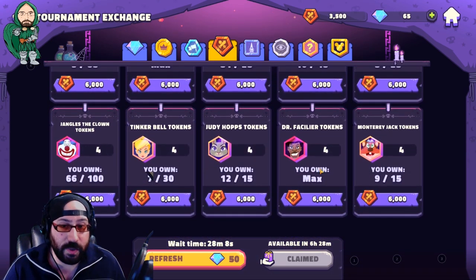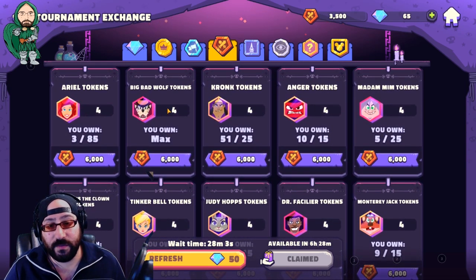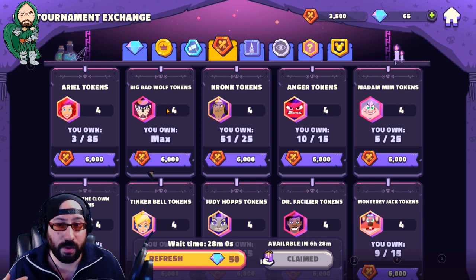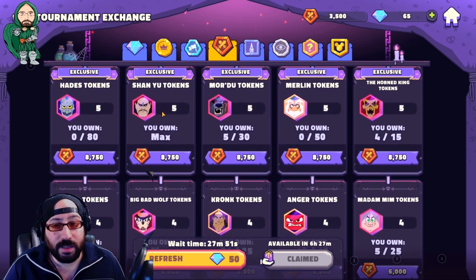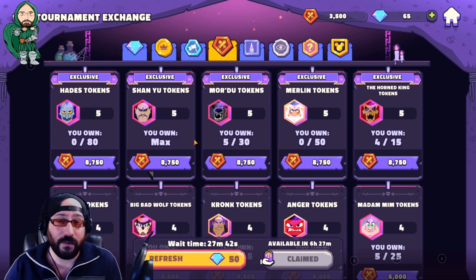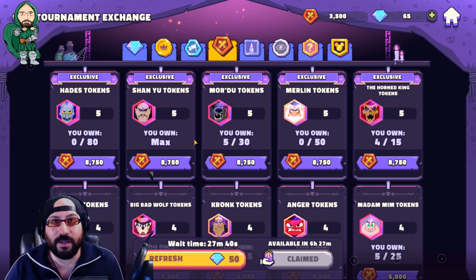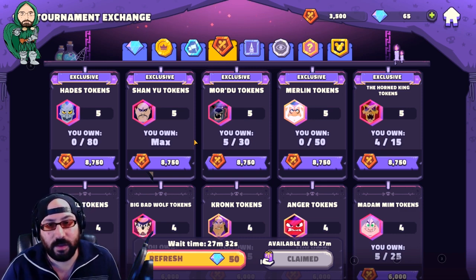The exceptions are Dr. Facilier and Big Bad Wolf. Those characters are absolutely phenomenal and necessary in a lot of game modes. Any extra access you have to them — especially since Facilier is only farmable way later in the game — will be beneficial. I still wouldn't work exclusively off these characters, but once you get a character to six star, if you're succeeding well in Sorcerer's Tournament, purchasing an item once a day instead of twice might personally help you progress a little bit better.